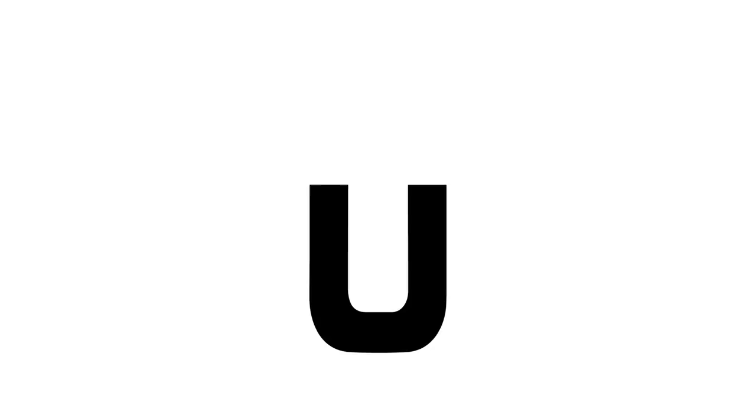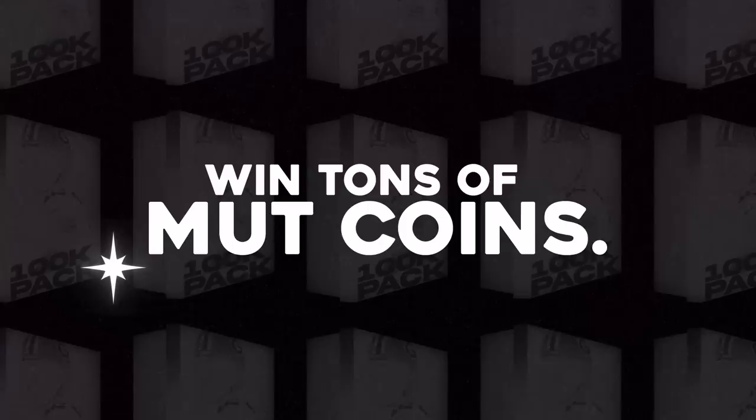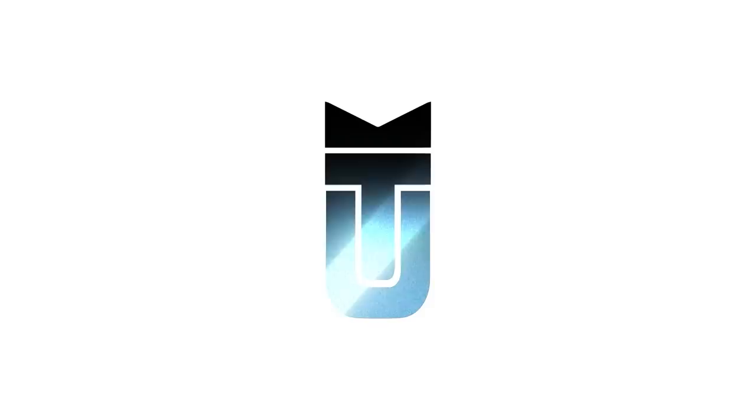We're gonna be streaming live today opening around 2 million in training varieties trying to pull Cam Chancellor, who is very expensive right now. Today's sponsor is muttpacks.com — click the link below and open exciting packs with tons of coins and withdraw your account right away. Use promo code 'chew' for 15% off, and when you sign up you can get a free 10,000 coin pack.